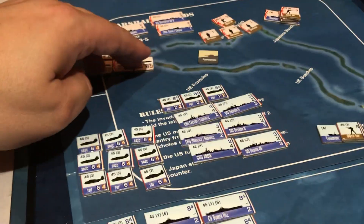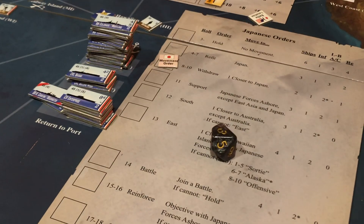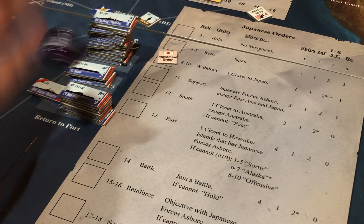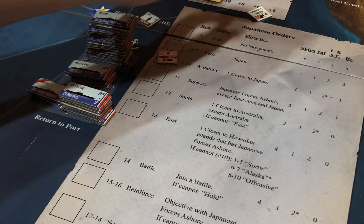There's the third carrier and the second carrier, and now we just need the first one. Because we have two Essex class we have four fighters, so we have a lot of fighters. I don't want to lose a carrier in this battle. We're definitely putting three fighters here. I'm pretty convinced that odds are they're going to go after the cruisers, so I'm actually going to put a third fighter on the cruiser and then two will protect my carriers.